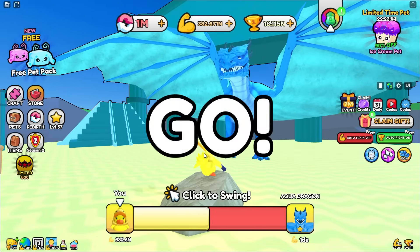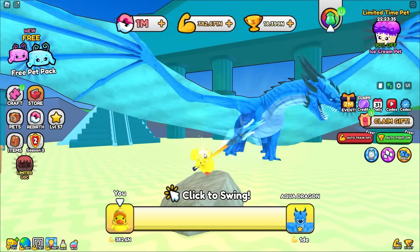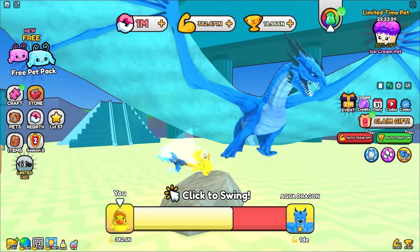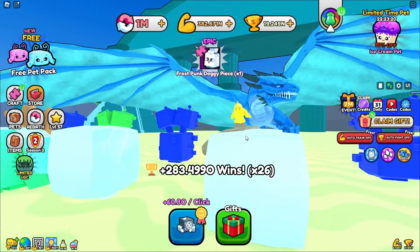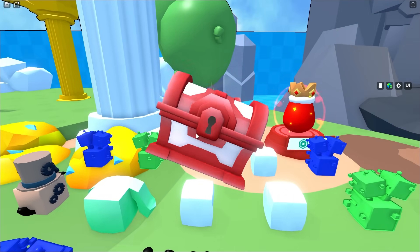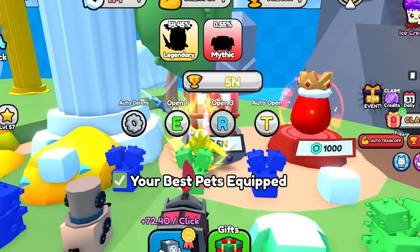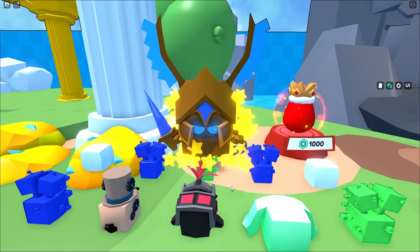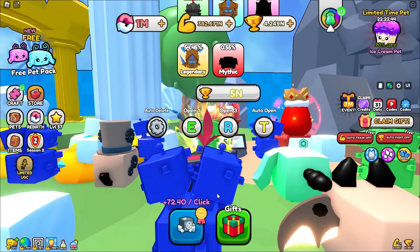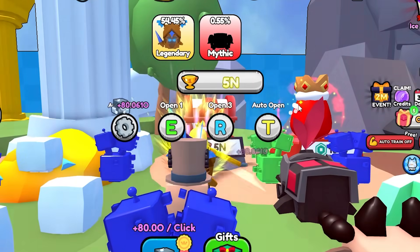We only need one more piece of the mythic one to craft it, then get all three from the aqua dragon bosses. We actually have a lot of wins so we can venture into the Olympus world and open up a chest. We get guaranteed emerald pets - the emerald dark knight at 227,000, the emerald pure warrior, and the emerald pure knight at 231,245,000 multiplier. Now we have a 3.6 million total multiplier and we're getting 80 per tap.